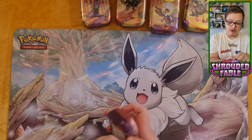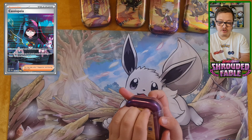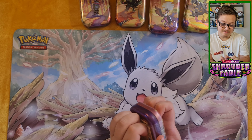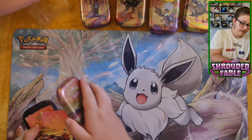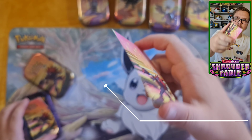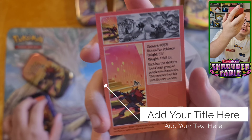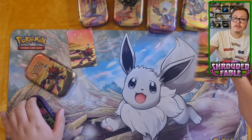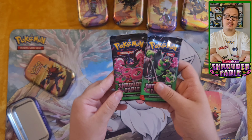Obviously I'm hoping to pull the Cassiopeia illustration rare or special illustration rare. You get a card which has a little bit of information on Zoroark, then a sticker as well, and two Shrouded Fates packs.